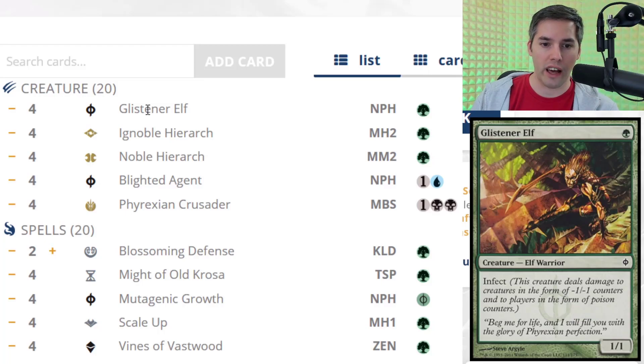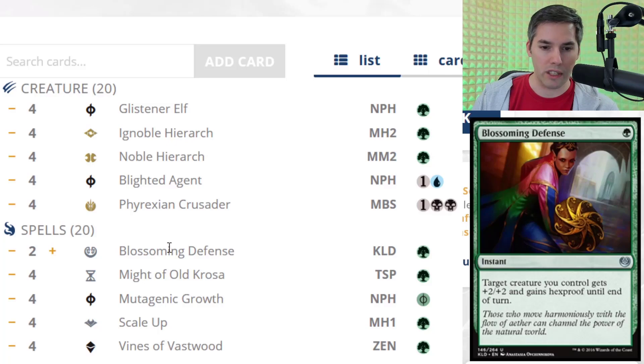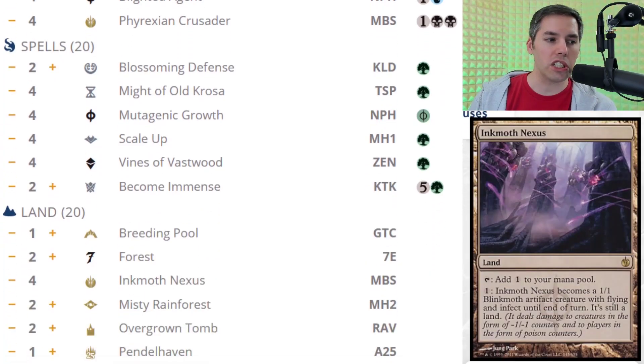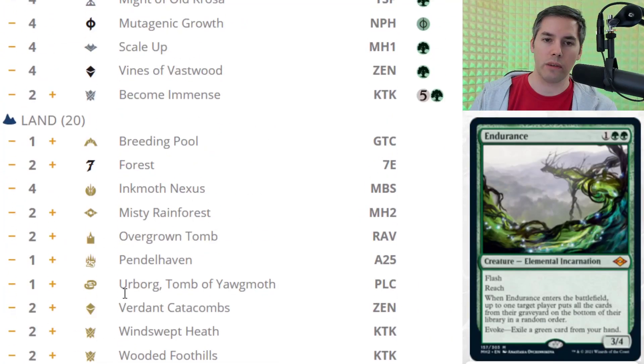We've got Glistener Elf, Noble Hierarch, and a ton of green spells like Blossoming Defense, Might of Old Krosa, Mutagenic Growth, Scale Up, Vines of the Vastwood, and Become Immense. So we have all the ways to pump up the creatures, make them bigger, push that Infect damage. It's basically mono-green — even the sideboard is basically mono-green. It's so weird.